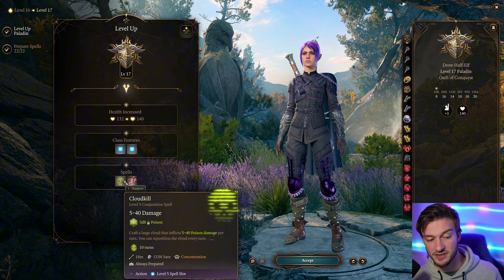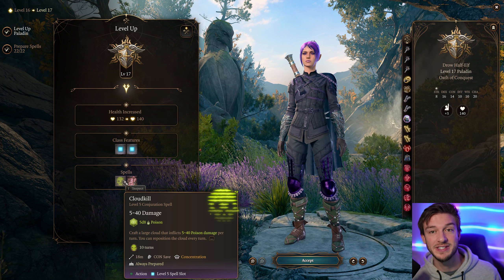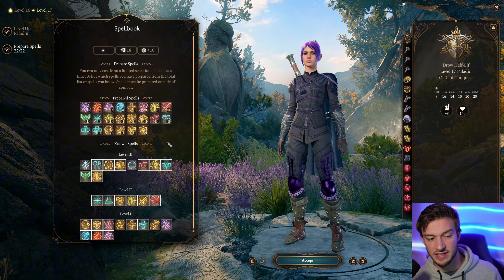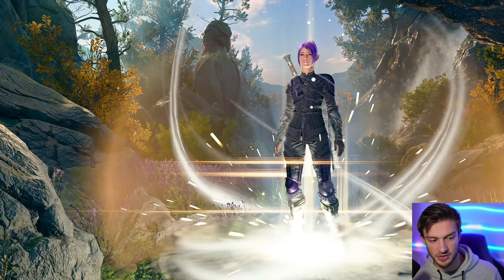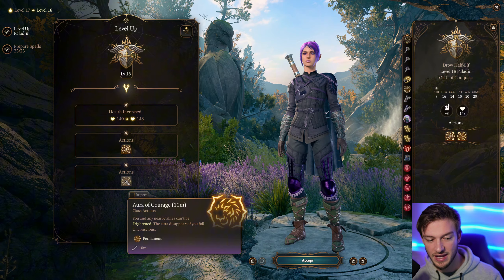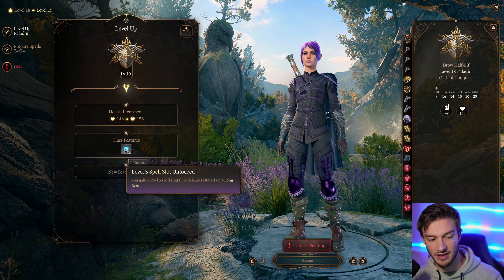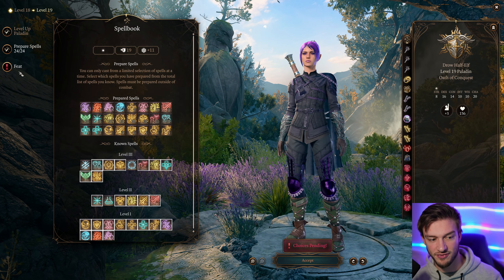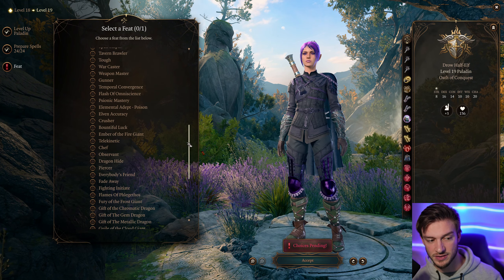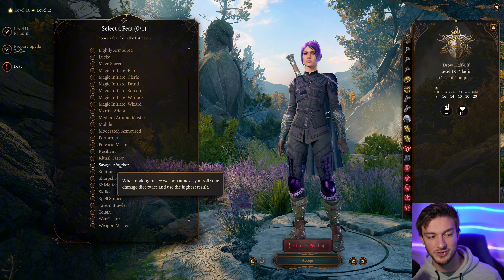We also get level 4 and level 5 spells here. We get Cloud Kill — if you have a Necromancer or Dread Overlord Warlock, you're laughing because you can drop this down and it won't hurt their zombies. We also get Dominate Person, which is pretty useful because you can take over the mind of a creature. At level 18, we get Aura Protection extended to 10 meters, increasing the area for our auras. At level 19, we get another level 5 spell slot and another feat. If you have the expanded feats mod, there are a lot of really cool ones you can add in.